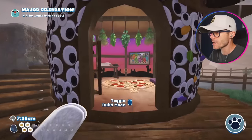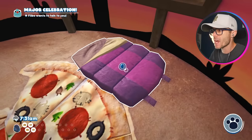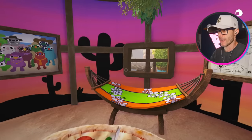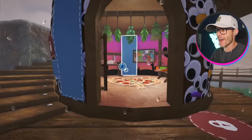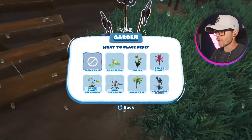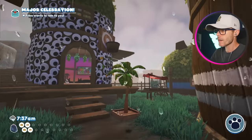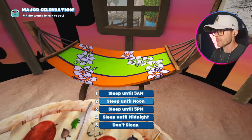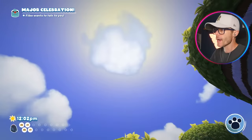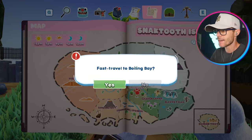I asked you guys to let me know what bed I should have in my house, and the majority of you said a hammock. So let's go ahead and change it to a hammock. That looks pretty awesome — definitely has some kind of Hawaiian beach vibe. I'm going to sleep until the next day to get rid of this rain. It's nice sunny clouds.